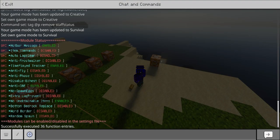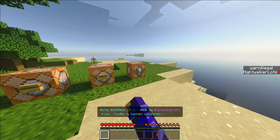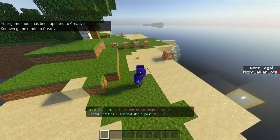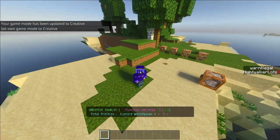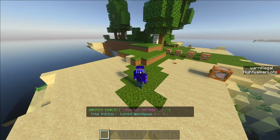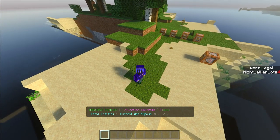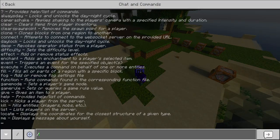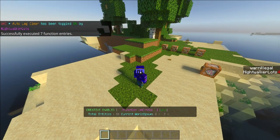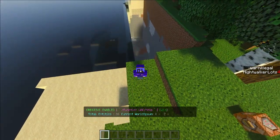There's other cool stuff within UAC, but here's my favorite thing about this anti-cheat: the lag clear function. If you are staff you can go into creative mode. Now that I'm in creative mode, you'll notice we have total entities and current world spawn. It's not actually displaying anything yet — it's trying to pull information from the lag clear system and the randomizer system. If we toggle the lag clear function on, it's going to start showing us the current entity count.